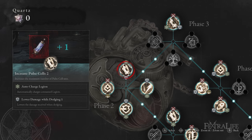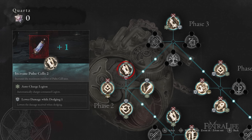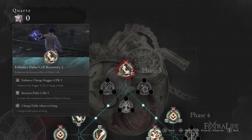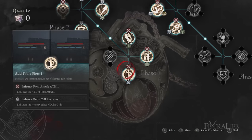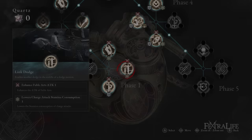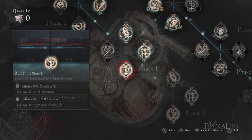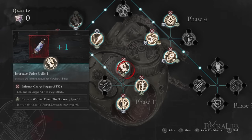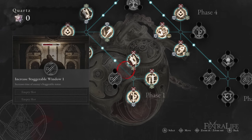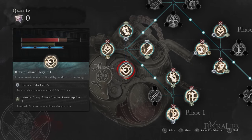For P-organ upgrades, I suggest going for as many pulse cell upgrades as possible — both the large node that increases pulse cells and the survival upgrade that increases pulse cells. Any pulse cell upgrade will be useful as they are a core element of gameplay. Large nodes that will be very helpful are Link Dodge, Add Amulet Slot, Add Fable Slots, and Retain Guard Regain. For later large node upgrades, go for things that you find yourself using often.